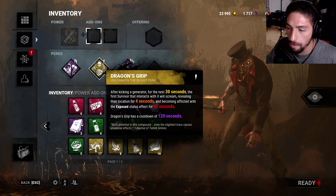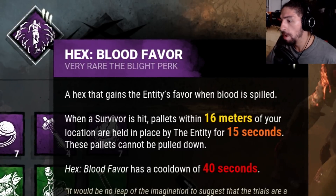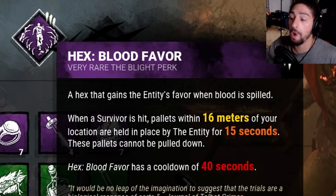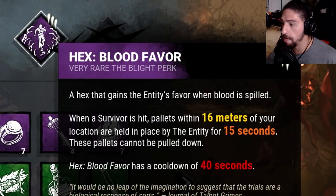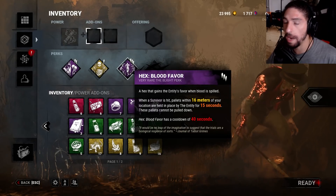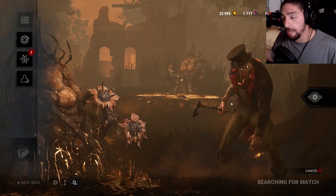It's only level one, I don't know the other levels yet. And then we got Hex Blood Favor: when you've hit a survivor, pallets within 16 meters of your location are held in place by the entity for 15 seconds. These pallets cannot be pulled down. Hex Blood Favor has a cooldown of 40 seconds. It works - it doesn't have to be a basic attack. This is what we're using.